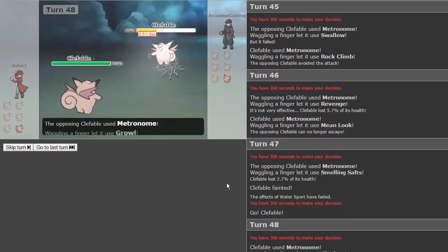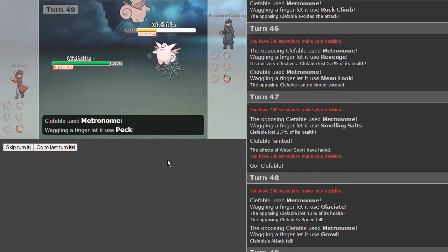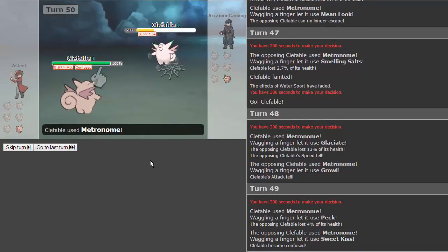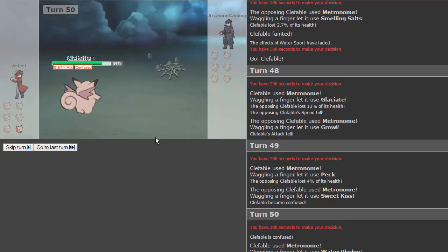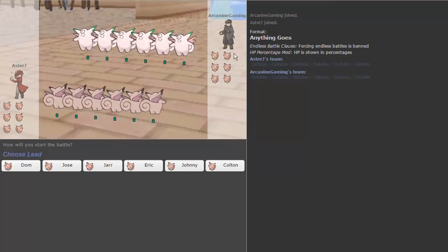We're down to our last two, but he can still win easily — you saw that first-turn meteor mash crit. We go for glaciate to lower his speed. He goes for growl, then peck — that did nothing. He goes for sweet kiss. It's a good thing he lowered our attack or we'd be hitting ourselves pretty hard. Water pledge won't do enough. Final gambit — does he go down to that? Yes he does! GG. We're going to make this a best of three. Pausing to contact my opponent — we'll be right back with game two.